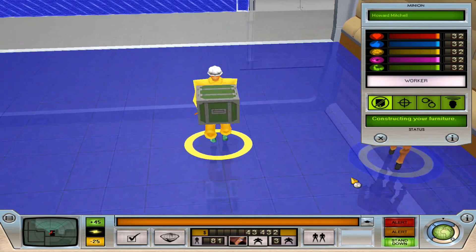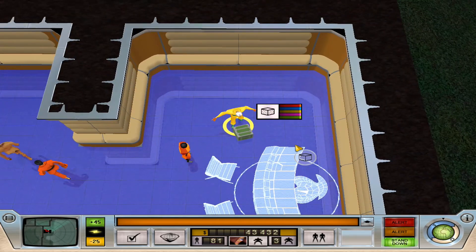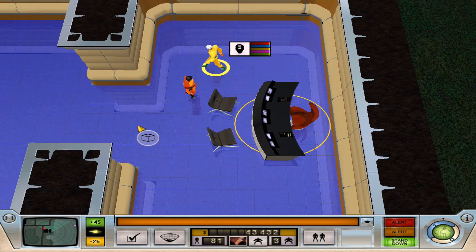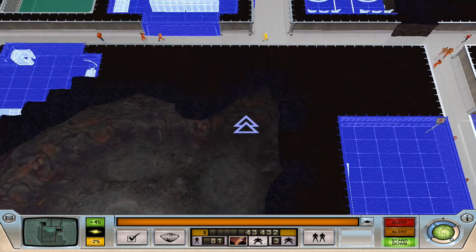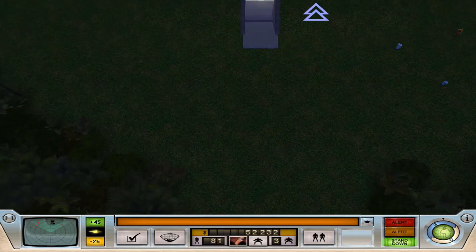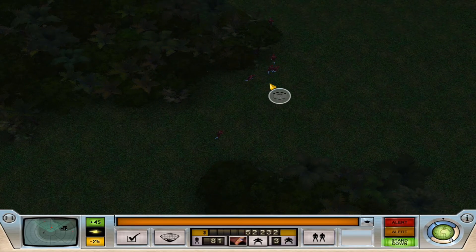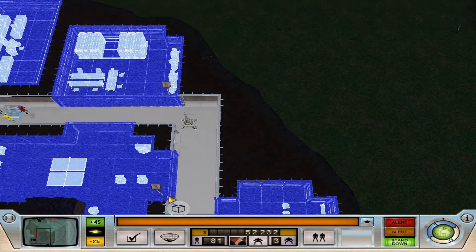Howard Mitchell here has got the new desk. This is bad — I want to put a door here, but it's just too risky. It's still super risky to have her come in here, especially with soldiers out there. This could be the end of the game.